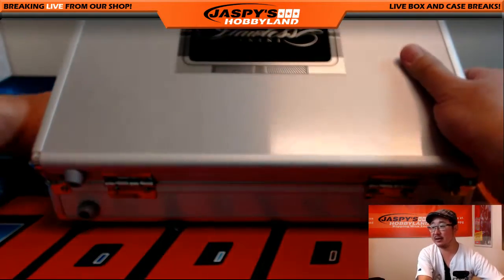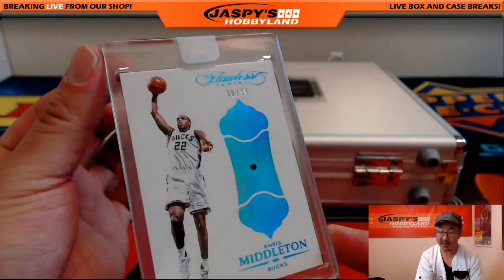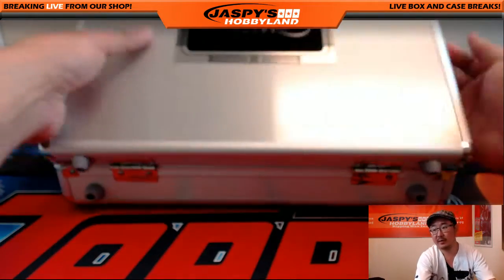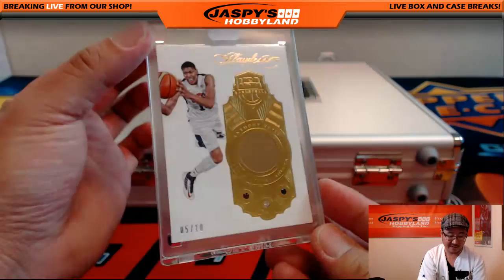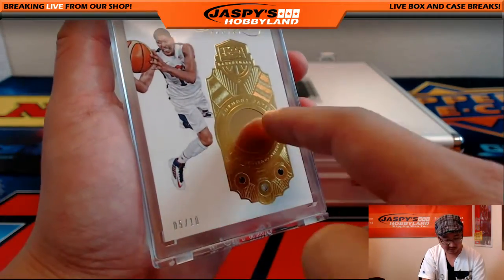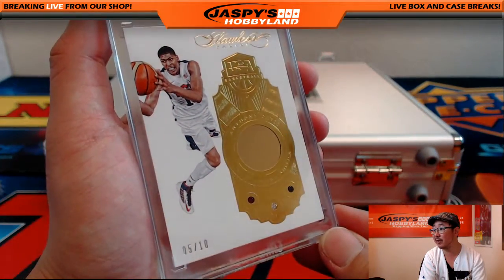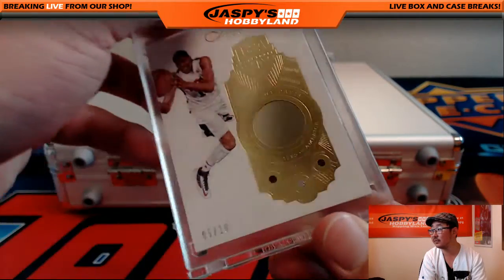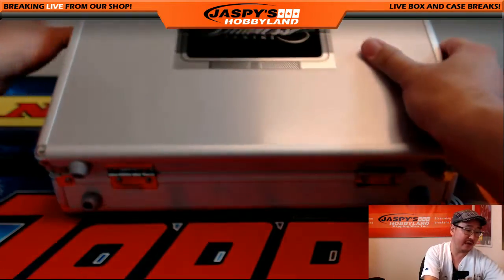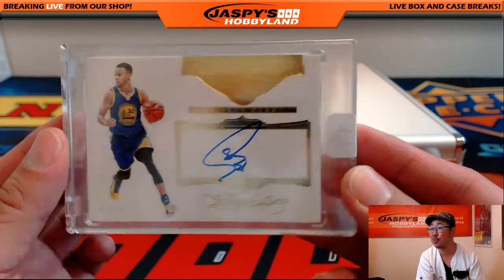And the encased cards — left, right, and center. On the left we've got Chris Middleton for the Bucks, nine out of ten — nice Sapphire. Right side: five out of ten, Team USA Anthony Davis — look at that. You've got a piece of the gold right there and the red, white, and blue gems on the bottom. Nice triple gem, Anthony Davis Team USA. And the middle: seven out of 25 Steph Curry autograph — nice super signatures.